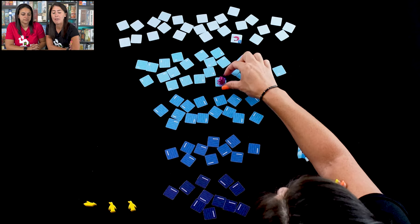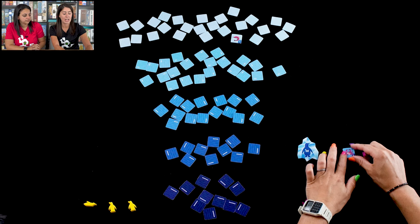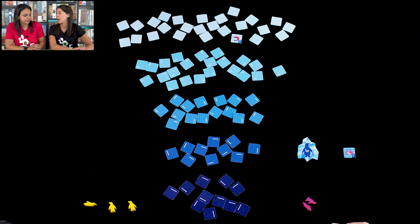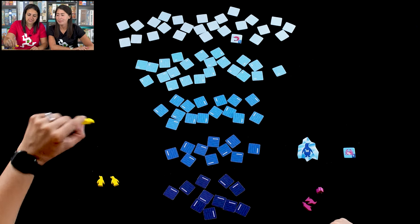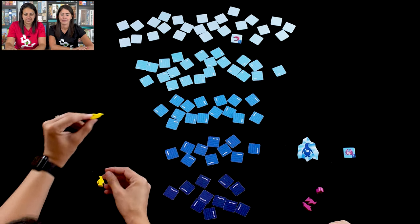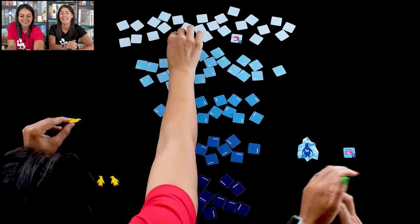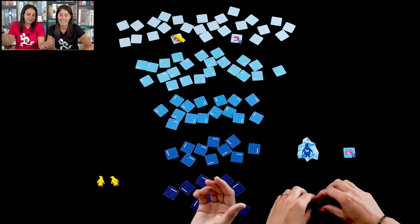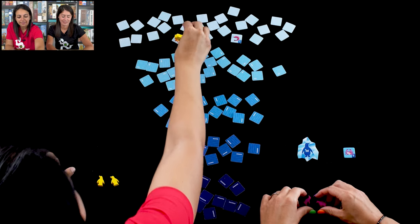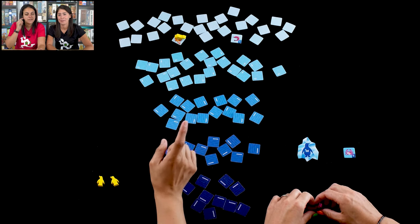A four-point crab seems pretty good, so I'm going to take it. My penguin lands and stops here — I'm not going any further. I'll take this and put it in my collection: one pink crab, hopefully scoring the full four points. Now it's my turn. I'll pick my diver penguin. Oh no — my diver got caught by a predator right at the gate!